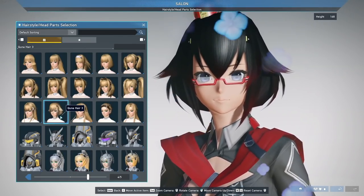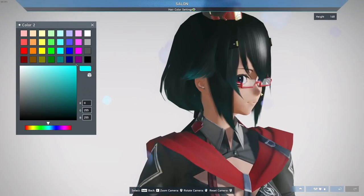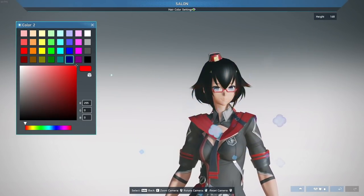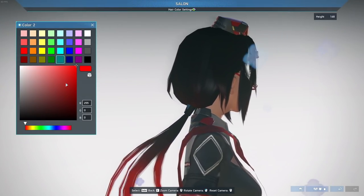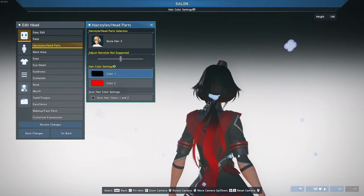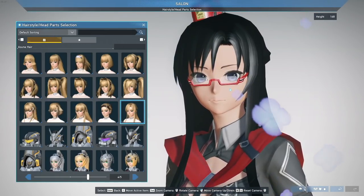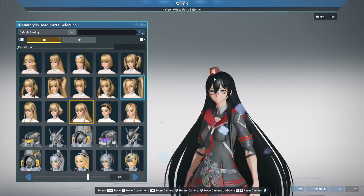Two-tone color highlights are not exclusive to NGS hairstyles. I'm using Kuna's hair 3, which can also have the two-tone style — it's not as flashy, but it looks really good, especially with the fade at the back. You can adjust your base color and new color to get the perfect blend. For example, with a black and red color theme, you can fade from black to bright red, which is pretty cool. Melissa's hair is what I personally stick with as it fits my character's aesthetic best.